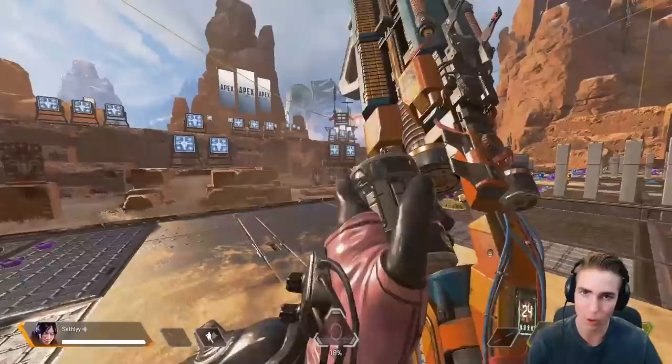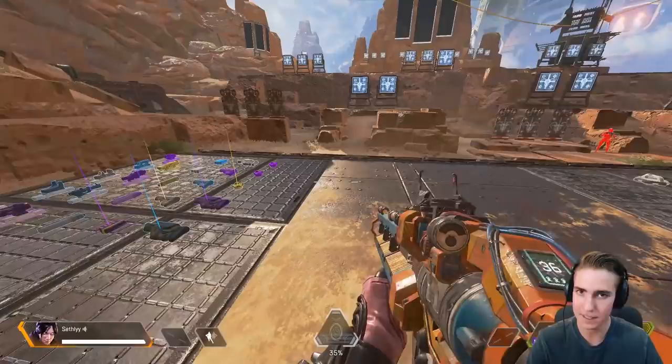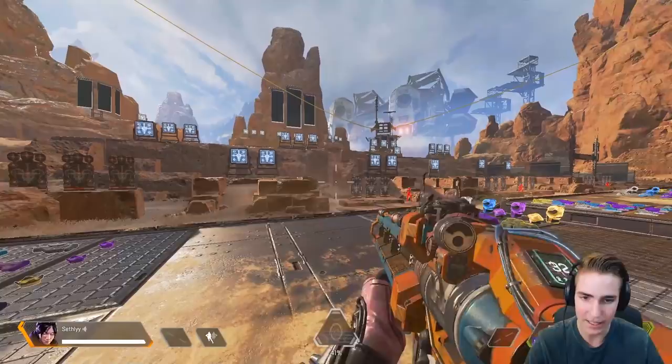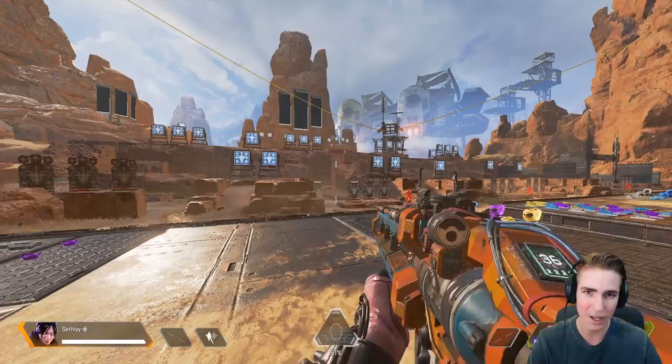Let's go ahead and get into it. As you guys know, there is a bit of a delay with the Havoc — and obviously the Devotion — before you can shoot without the turbocharger. Obviously the turbocharger takes away that delay, which is pretty nice since you can instantly shoot. The turbocharger is a bit hard to find typically because it is a legendary attachment, but the Select Fire is a lot more common. If you guys didn't know, the Select Fire allows you to basically shoot the Havoc like a sniper. There's a little trick with the Select Fire that you can do with the Havoc to make it pretty much like a turbocharger.